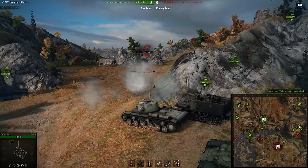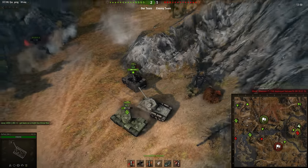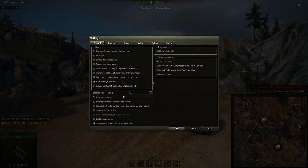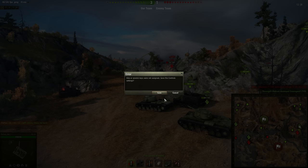I just noticed that back then, a lot of the hit feedback - when you shoot someone and it says 'crit,' 'bounce,' or 'armor not hit' - that didn't really exist. You had to go based off the crew voices. Let's turn that on.